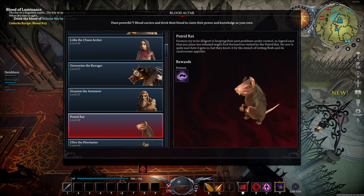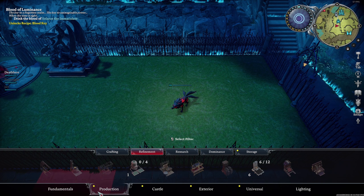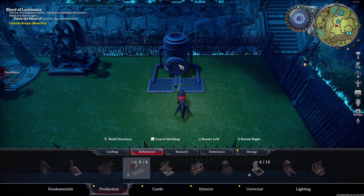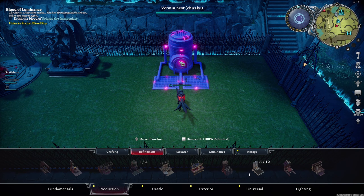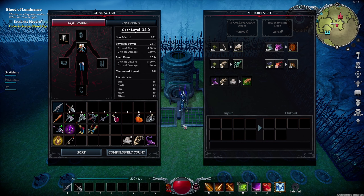Welcome everyone to the location and fight guide for the Putrid Red. This boss does not have a fixed location and instead needs to be summoned by players. You can summon the Putrid Red with the Verminest. The required items needed are 1 Twilight Snapper, 4 Fishbones, and 8 Grave Dust.